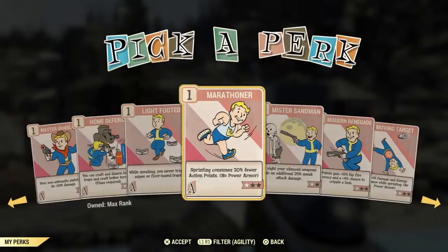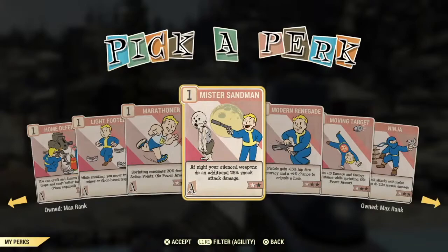Mr. Sandman is a waste card because you've got to meet three criteria: one, it's got to be at night; two, you have to do a sneak attack; and three, the weapon needs to be silenced. This does not work with melee attacks.